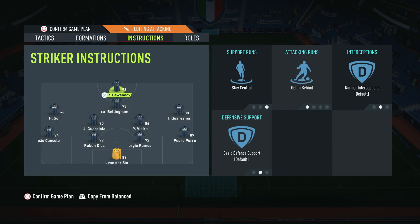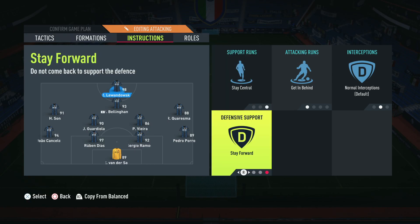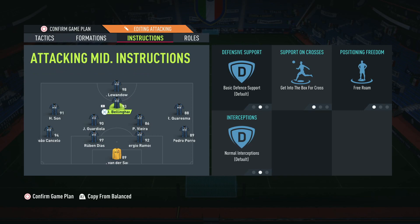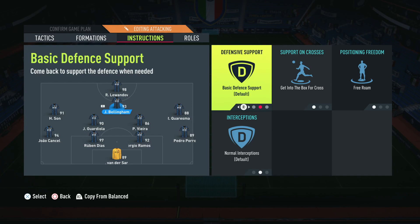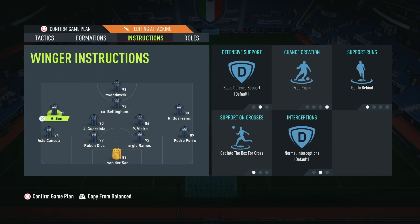For player instructions: the central striker — most people have fast players, so stay central and get in behind is needed in this formation. I don't recommend stay forward for the striker here since we're not using a press. For the central CAM, go with get into the box and free roam. If you were using a press you'd put the CAM on stay forward to match the striker, but since we're not pressing, we don't need the stay forward option.